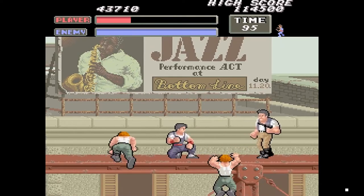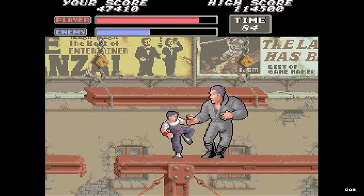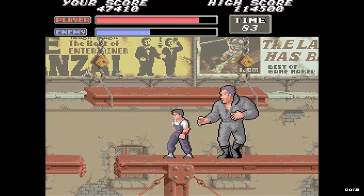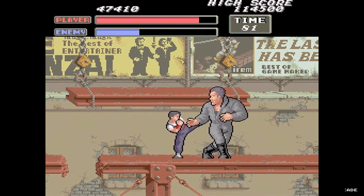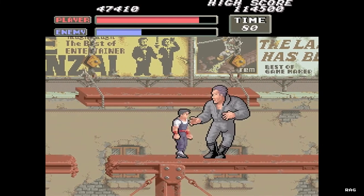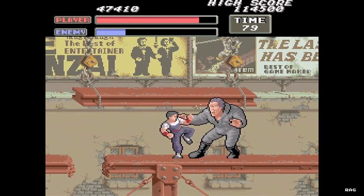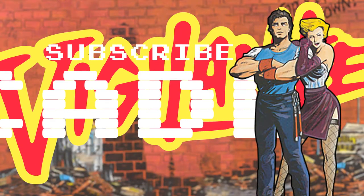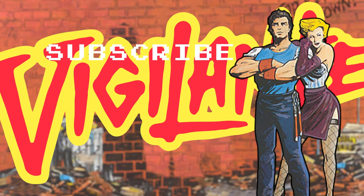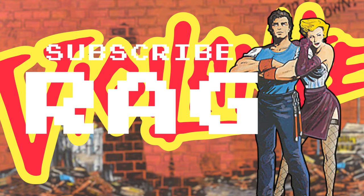Vigilante was ported to the Commodore 64, the ZX Spectrum, Atari ST, Amiga, the Amstrad CPC, Sega Master System, and the TurboGrafx-16. It was also released on the Wii U console. So if you've never played this game and are curious what the sequel to Kung Fu Master would have looked like, then play this game and let me know what you think. I'll see you next video.